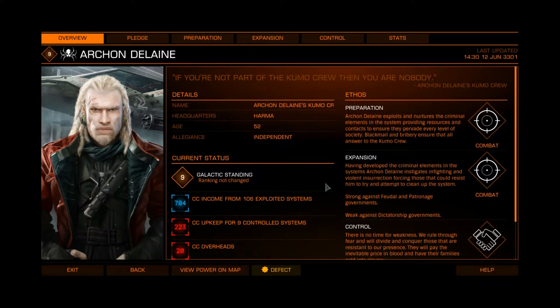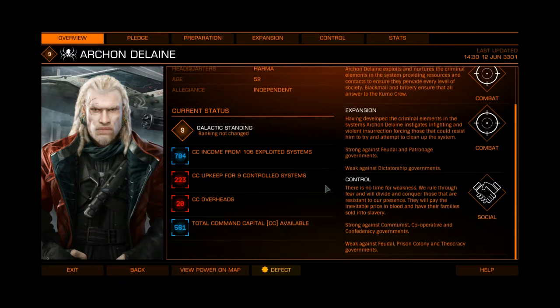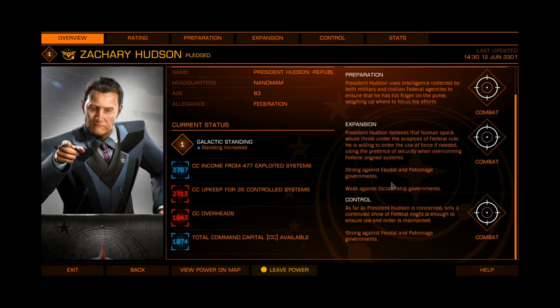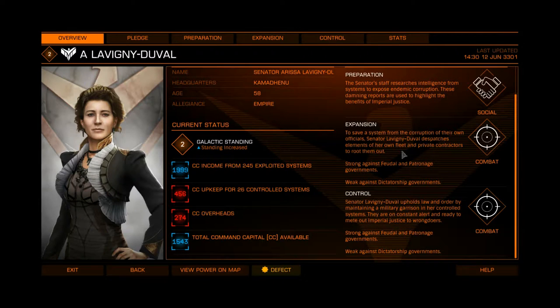But they don't walk into a star system, overthrow the government, and install themselves as a dictator or anything like that. It's supposed to be more a case of control through influence, domination of the local economy, that sort of thing. Anyway, regardless, that's where you come in. The aim of Power Play is pretty simple: pledge allegiance to a power, and along with other commanders who are also pledged to that power, carry out certain tasks to bring more territories under their control, and undermine the control of territory held by rival powers.